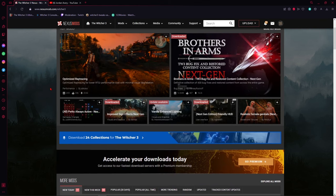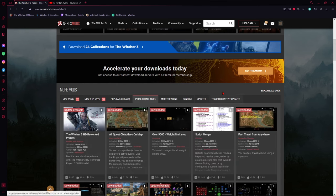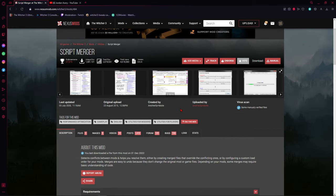When you go to the main page it's most likely going to show you what's new today, which is mostly for the next-gen version. If you're still on the old version, go to 'Popular All Time' to find more content. The number one tool we're going to need right off the bat is called Script Merger. I know some people use other tools like a Mod Manager or Vortex, but I've only used Script Merger, so for this tutorial we're just going to use this and this alone.